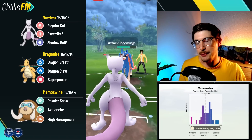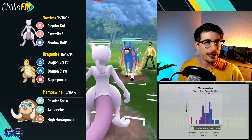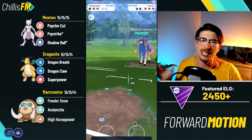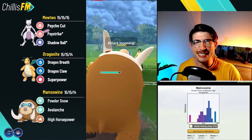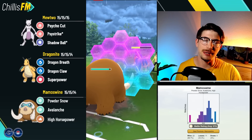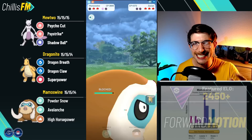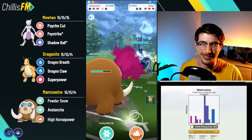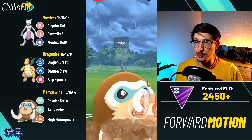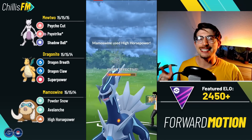I'm using Mamoswine on the safe swap, and normally on the safe swap you're going to get a small energy lead — save four turns, two Powder Snows — which raises the one-shield win rate up to 67%. If we play out the twos it's even better: 27 and 6 in the twos, which is an 82% win rate. This thing can go absolutely crazy against some teams.